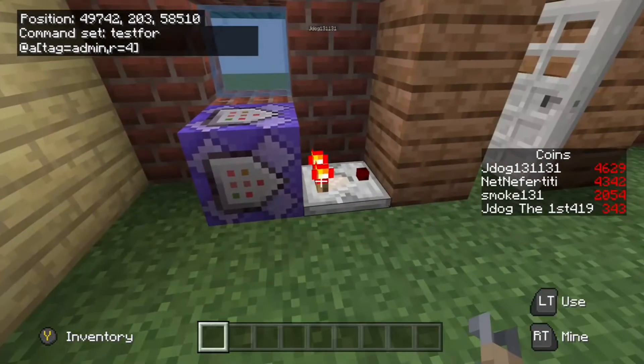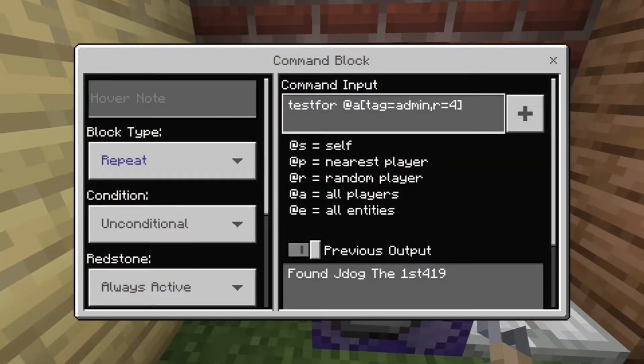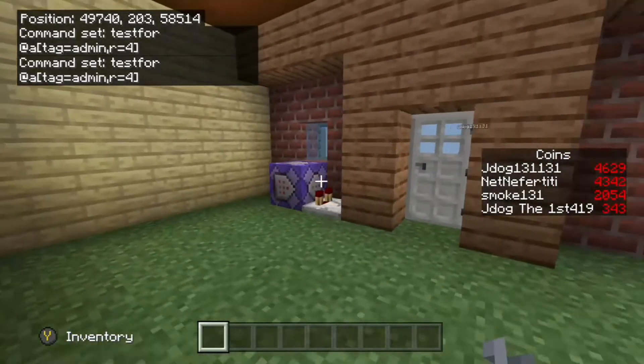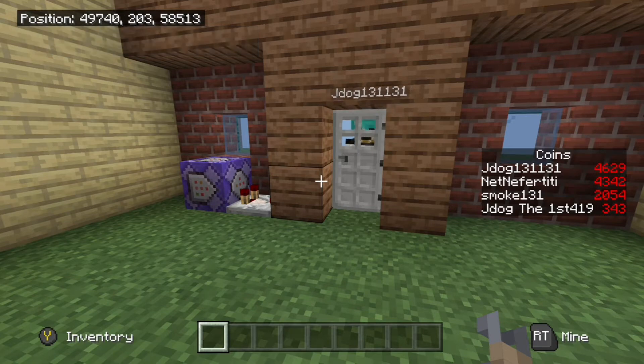Quick explanation: I've added a tag to somebody and it's testing for that tag within a range of four. It's a repeating, unconditional, always active command block, so it's forever searching for that person. As you can see on the bottom right, it says 'found at J-Dog.' J-Dog 131 doesn't have that same tag, so when he comes towards the door it won't test positive and he won't be able to come in.